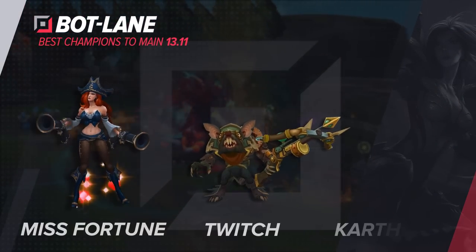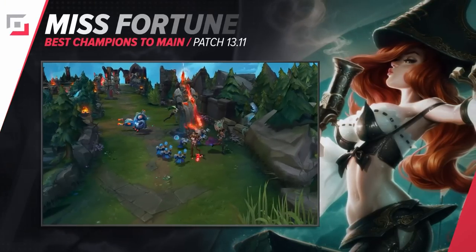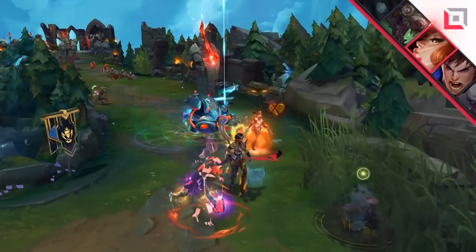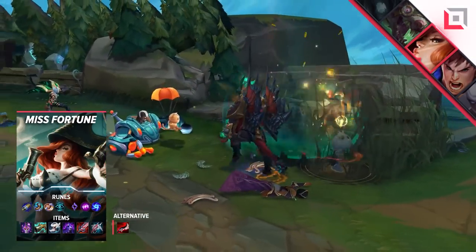Moving things down to the bot lane, the first carry that we have here for you is Miss Fortune. Despite the nerfs to Youmuu's this patch, we're pretty sure Lethality MF is still gonna be the truth. Even if Youmuu's does end up a little bit too weak, Duskblade will be a really strong alternative. This build is definitely more spellcast-y and doesn't do great against super tanky teams, so be sure that you're paying attention to the select and swap to a Press the Attack page and go crit if the enemy team has a stacked front line.